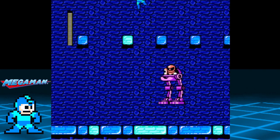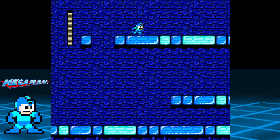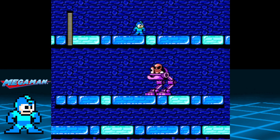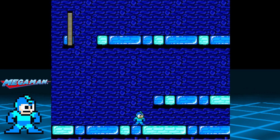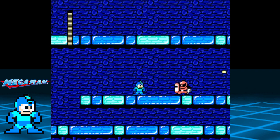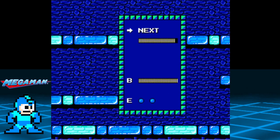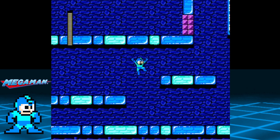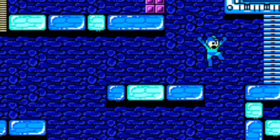This may take you a few attempts, and if you're playing on an emulator, I recommend using a save state at this point for practice. Go down from here, then proceed to the right and take out the Sniper Armor and prepare for a boss battle. This last jump can be a bit tricky, but I learned that if you let Mega Man slide until he reaches the edge and tap the jump button lightly, he'll make the jump.